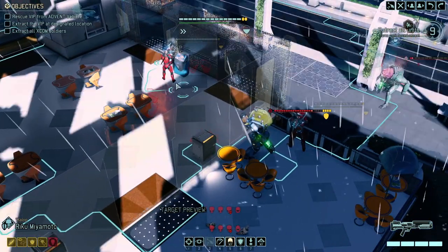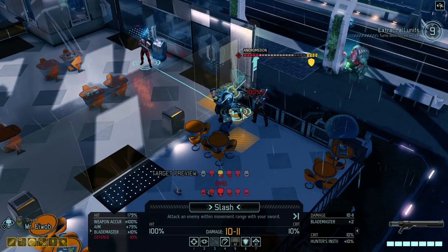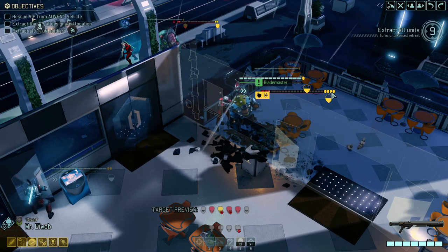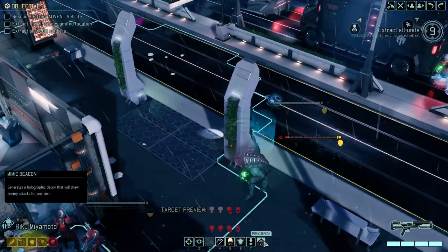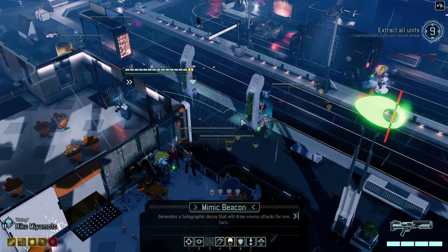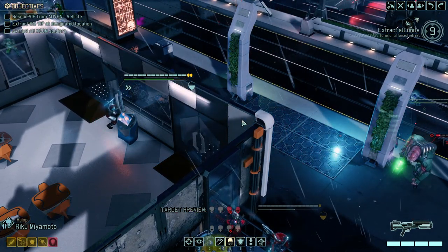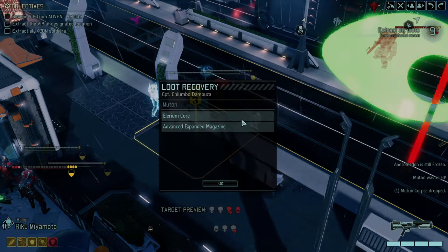The Bladestorm should kill this guy — he's also burning, so actually he's already dead. Moving over is not a bad idea though. The Stun Lancer will try to lance, the Codex will try to psionic bomb, and the other will shield. They're actually not doing much, which brings us to the only active threat at this point — our good friend the Andromedon.